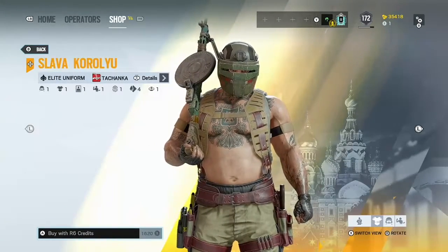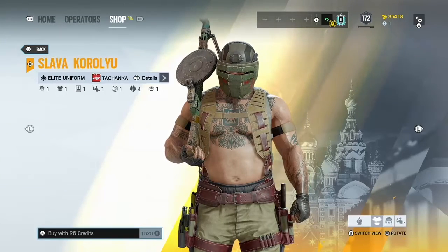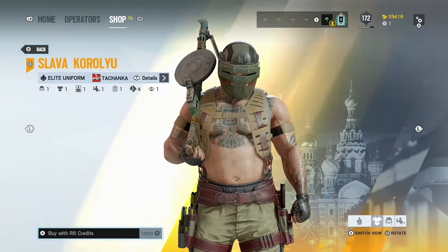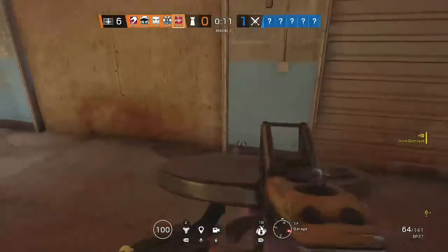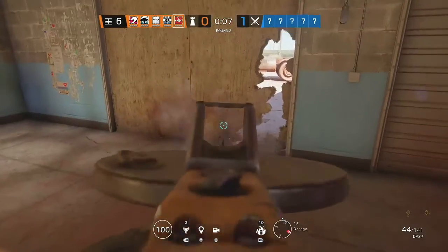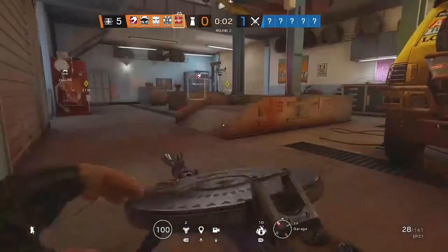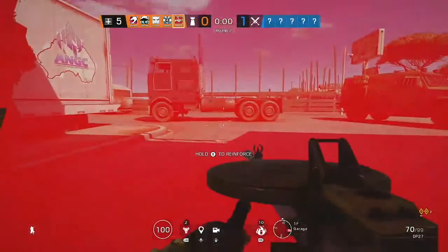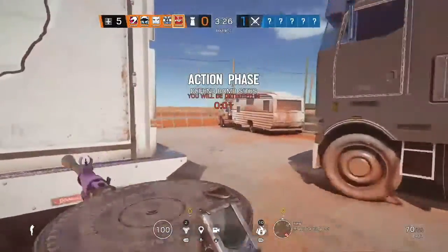Alright guys, so that's Tachanka's new Elite Skin animation. I think it's pretty cool with the fire effect. It's not the best I've seen — there are a lot of better ones — but it's definitely not the worst. As you guys can see right here, the new Tachanka turret is so strong that it pierces walls like it's nothing. It obliterated this wall right here, making a rotation so I can spawn peek. I used less than a full mag just to make a rotation. That is absolutely insane how strong this weapon is.